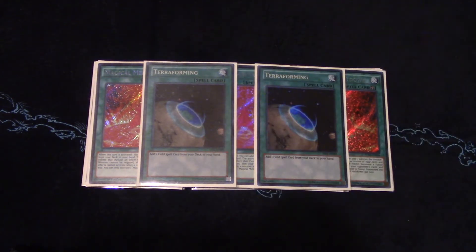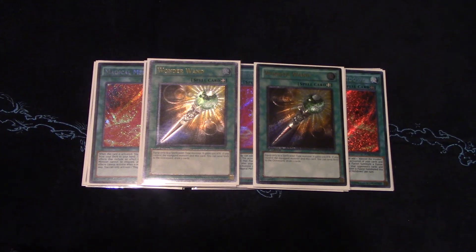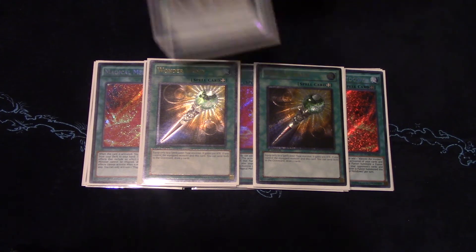I play two Terraforming — I was playing three but it clogs your hand really bad, especially when you open multiple field spells, so I cut it down to two. Same thing with Wonder Wand, I cut it down to two. It works with all the spellcasters in your deck — you play nine — so realistically the ratio suggests three, however the only monster you really want to Wonder Wand away is Aleister and in rare cases Glass Bell, and it just sucks having multiple, so two is where I landed.